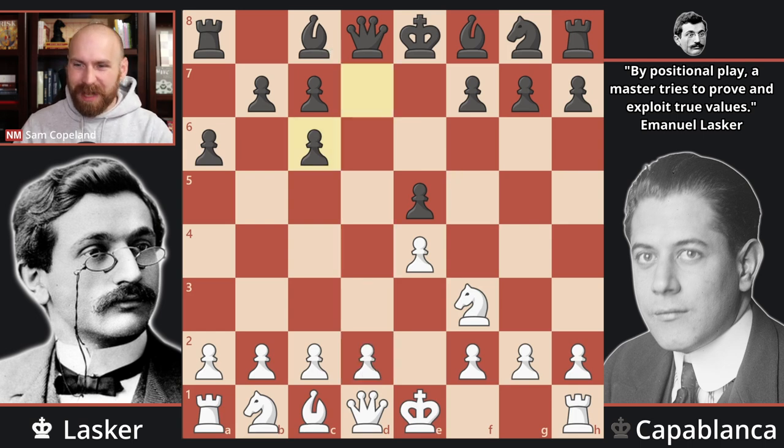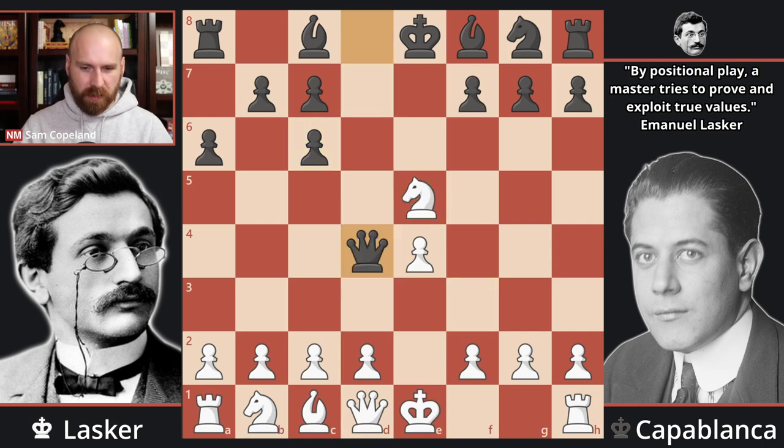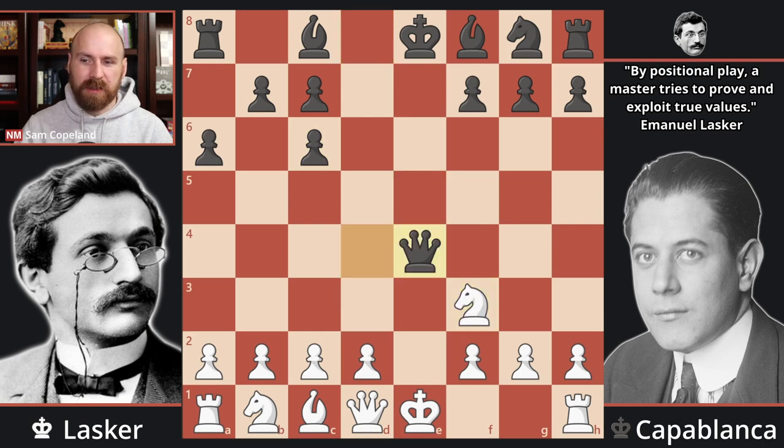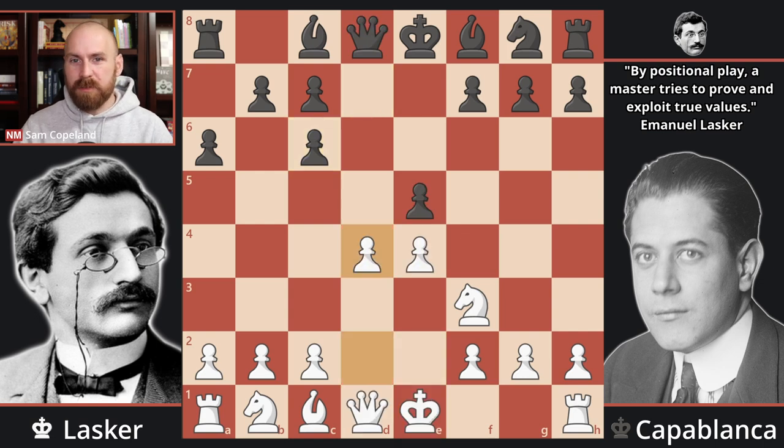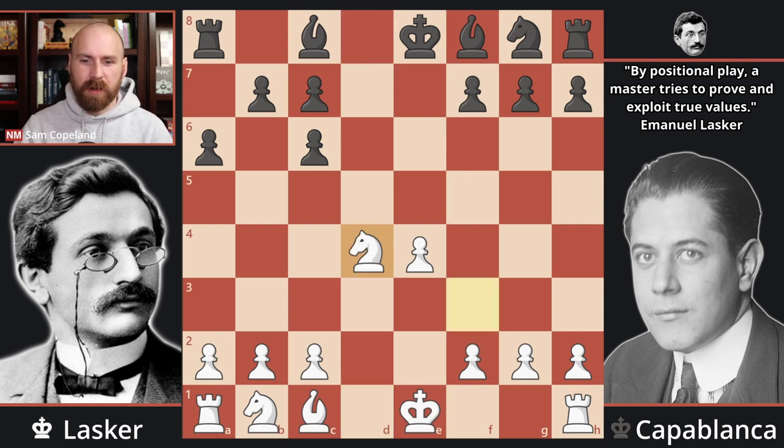Note you cannot capture on E5 because of Qd4, hitting the knight and hitting the e-pawn, regaining the pawn. And after Nf3, Qxe4 check, Qe2, and exchanges, White's king has been seriously inconvenienced and Black is clearly better. So it is the move pawn to D4, pawn takes D4, and Qxd4. This line leads to an early queen trade — Qxd4 and Nxd4. This position is very strategically interesting.